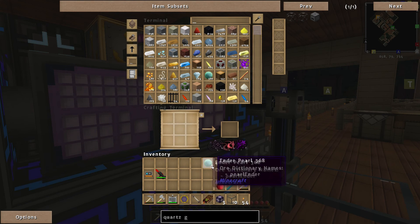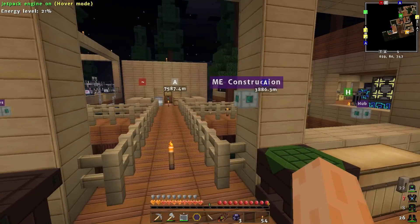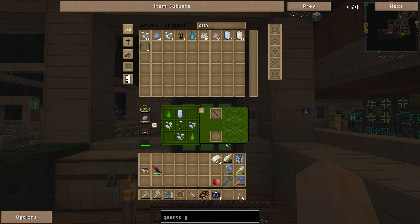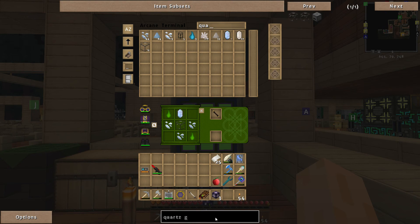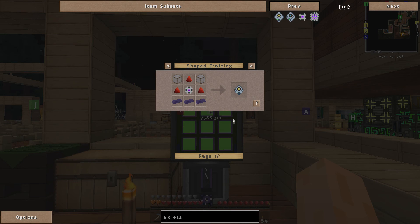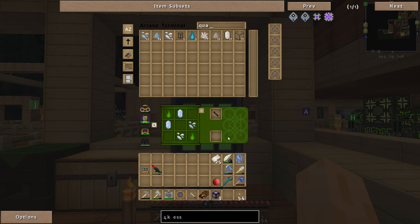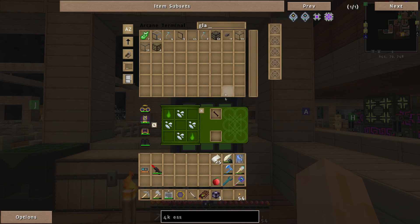There we go — quartz glass done. Why is that not crafting up? Let's go back to 4k essential storage. We needed 1k — quartz with ethereal essence. I'm just going to use bog standard certus quartz. Also using charged certus quartz, which is kind of random, although I've actually got more charged certus quartz than ordinary. What am I missing — is it quartz glass or something else? No, it's a logic processor.